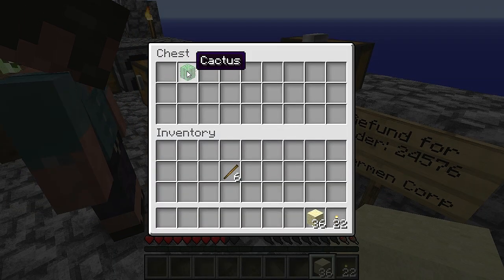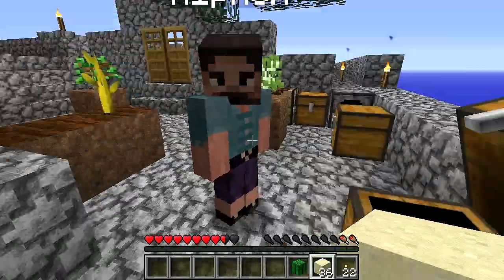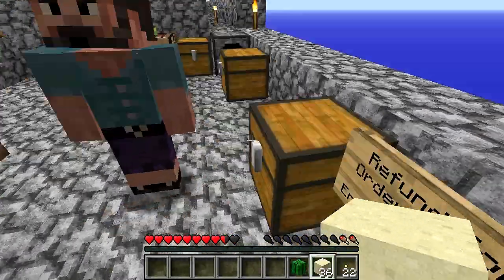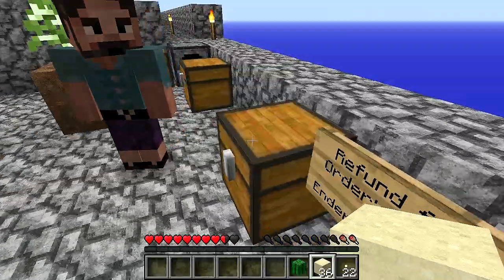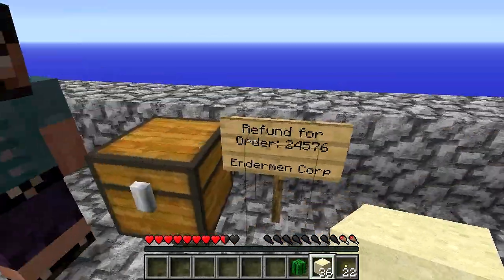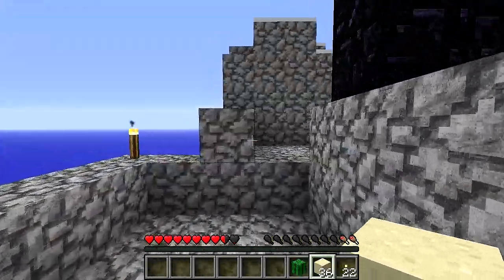So what have we got? We've got 36 sand and a cactus. Fantastic, thank you Enderman Corp. They also gave us a chest — do they want that back? No, that's ours. And the sign — we've got a free sign. And the sign is ours. This is good news.